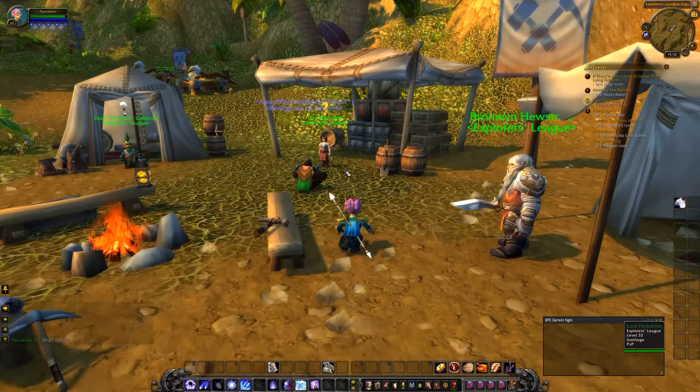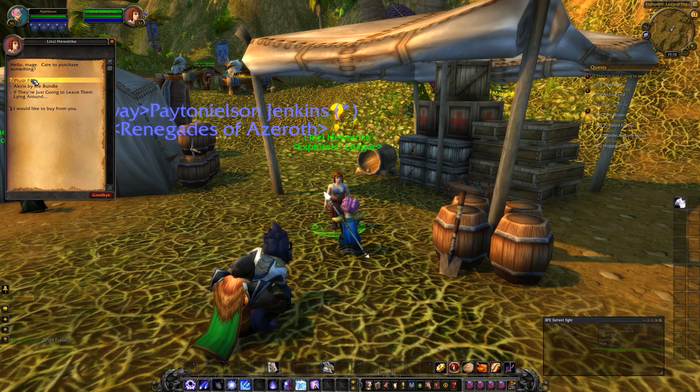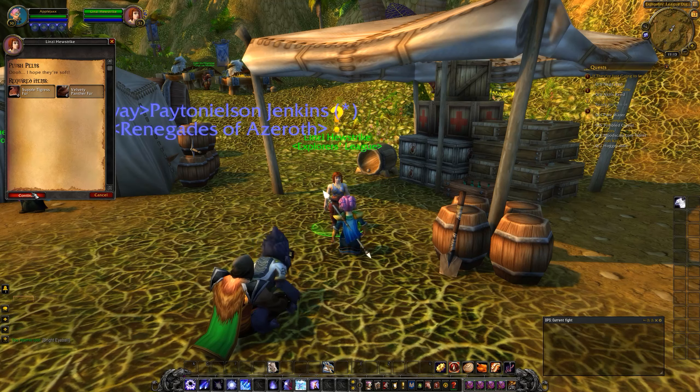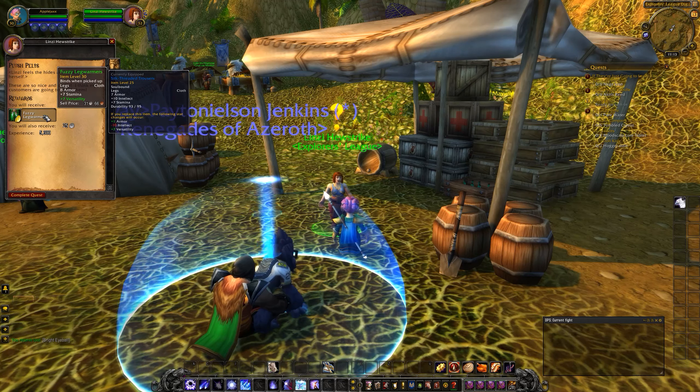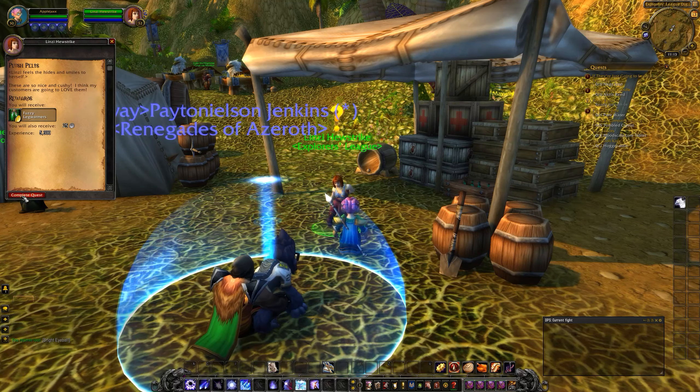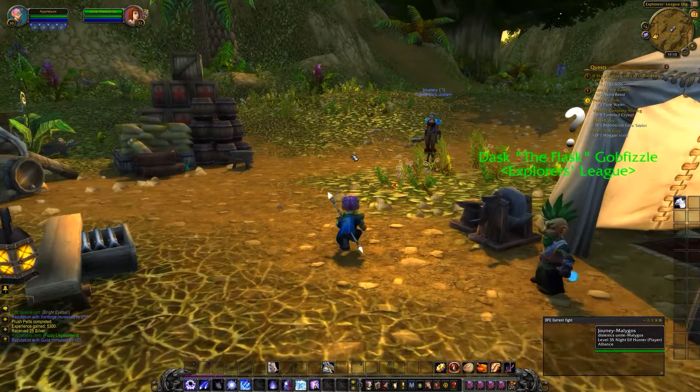We made it back to the dig site, and we'll go ahead and turn in — just one quest: the pelts. And we'll get our fuzzy leg warmers, but like I said, we'll lose 10 of our intellect. I don't know if I want to do that, so I'm probably going to forgo those fuzzy leg warmers.